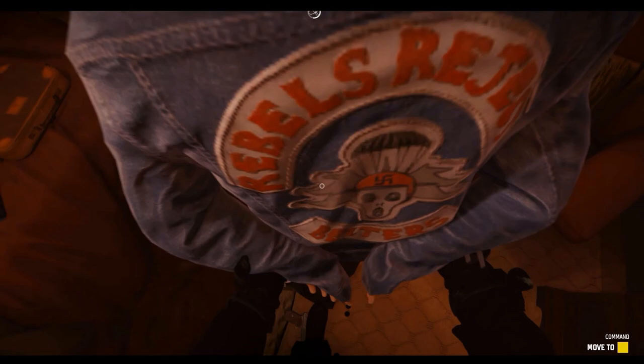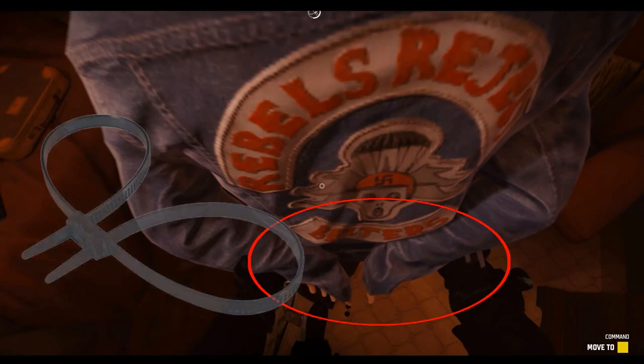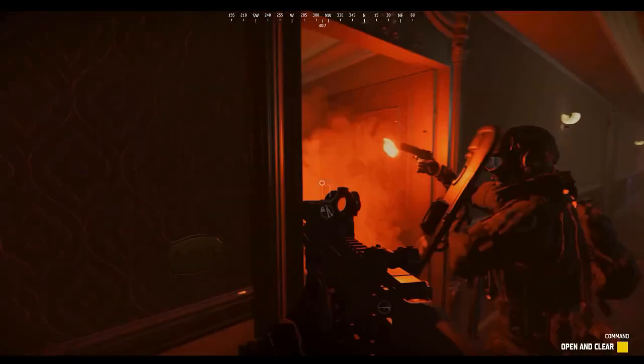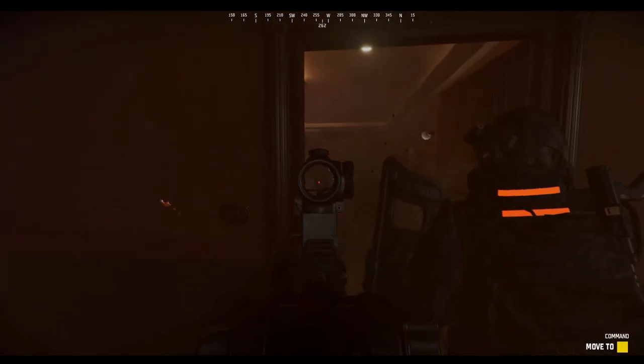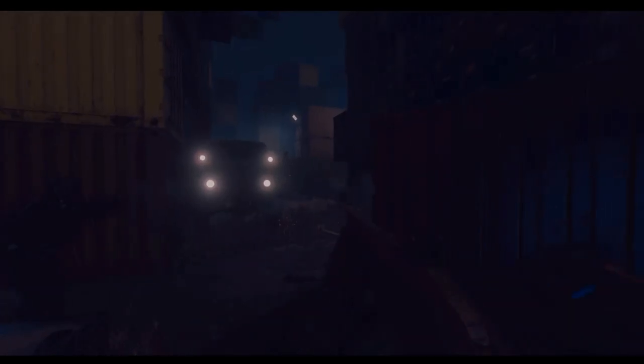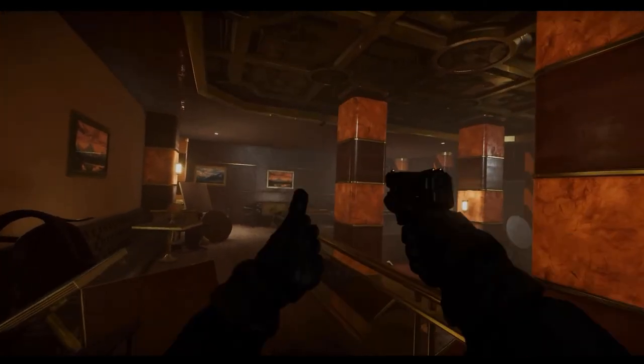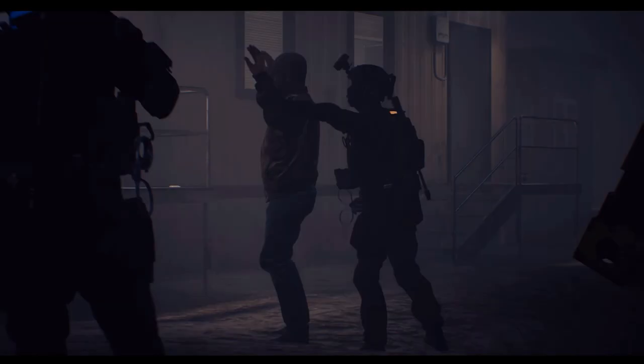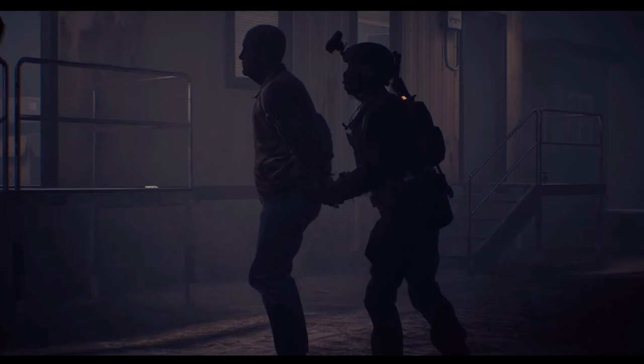We also see an officer employing flex cuffs for the first time. The developers have confirmed that you have an unlimited amount of flex cuffs as you play, so you can constantly apprehend and restrain folks as you clear through these different scenarios. With an abundance of non-lethal alternatives such as beanbag shotguns, tasers, and flashbangs, coercing targets into surrendering has never been easier.